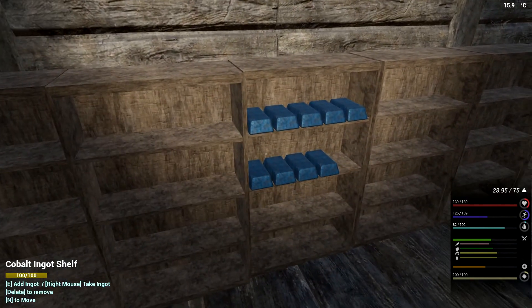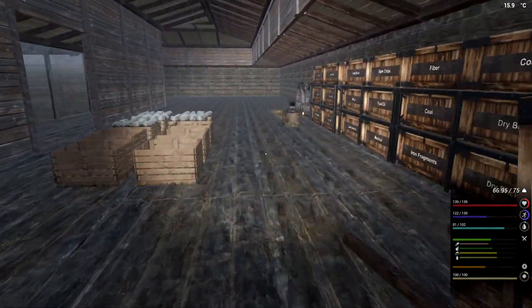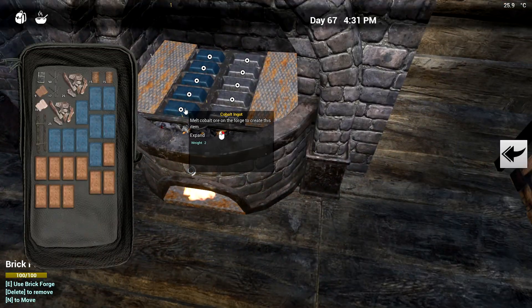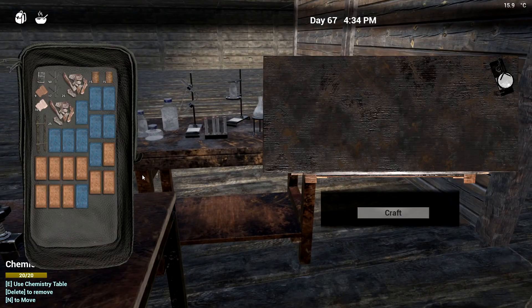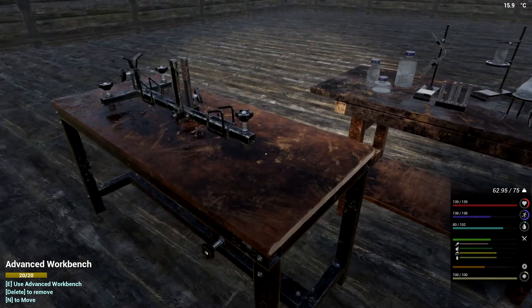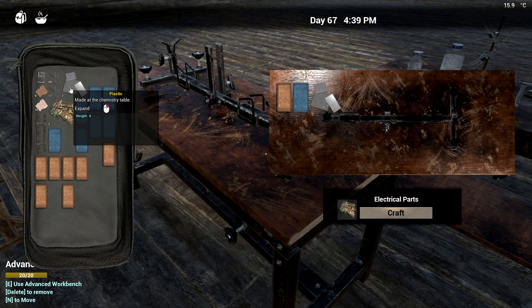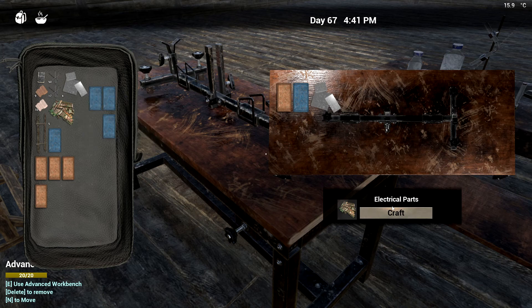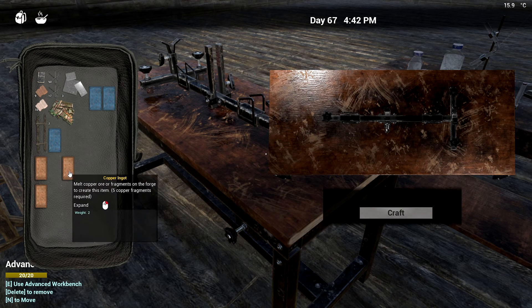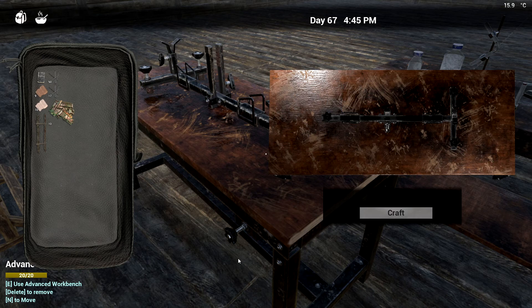We don't have 10 of these yet. I'm thinking which table we had to go to. We've got 10 of those now - what else do we need?